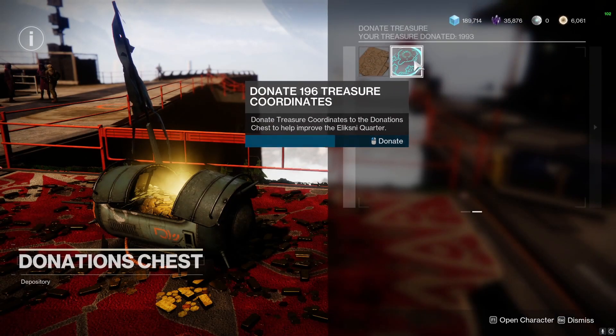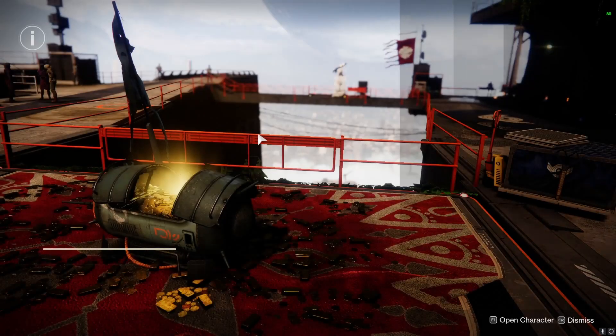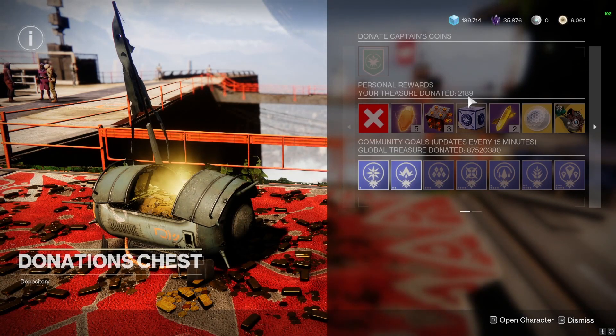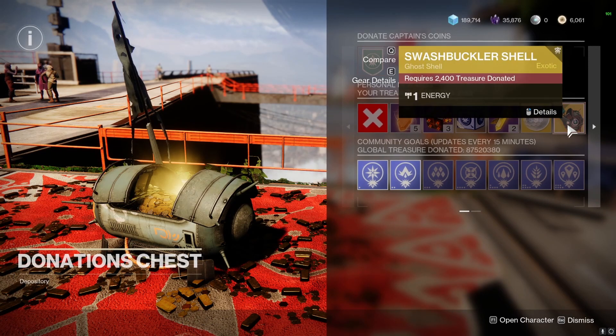1993 — remember that number? Donate 196 and close it, go back into it. Wow, look at that, we went up 200. Absolutely the fastest way. Don't waste your time on lost sectors, and I would advise doing this before it gets patched if you're just here for the ghost shell.